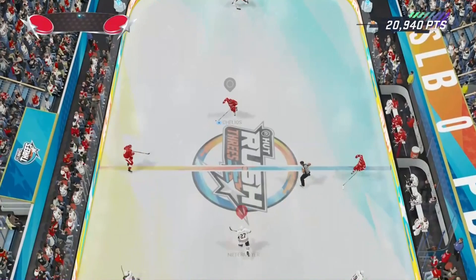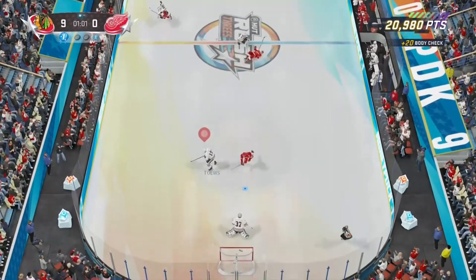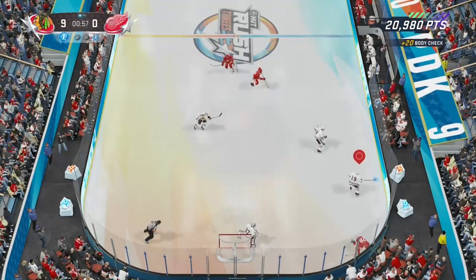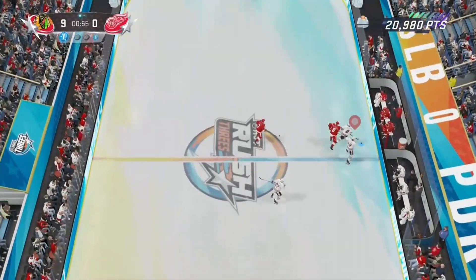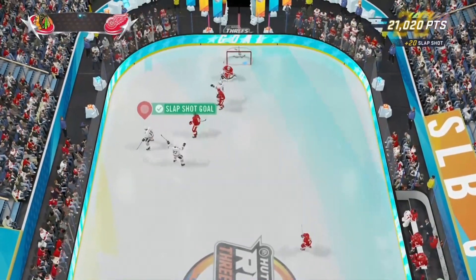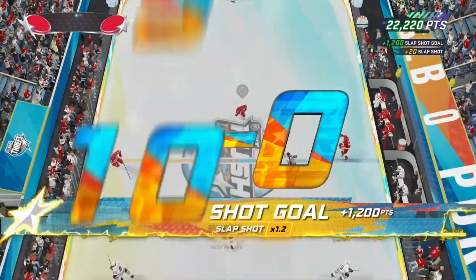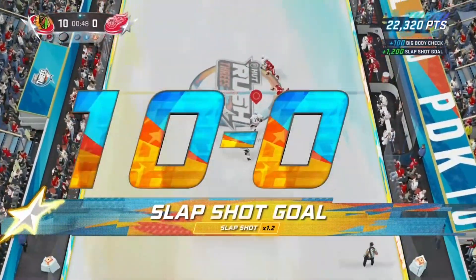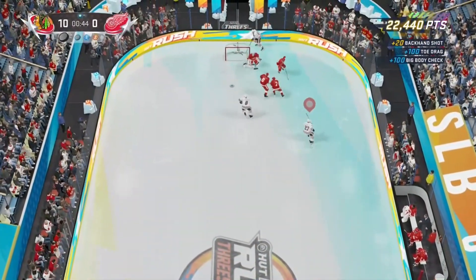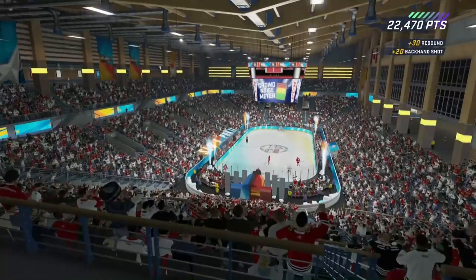HUT Rush is easily the most effective way to get icon collectibles. There's an objective where you have to play 100 HUT Rush games to get one icon collectible. This is so easy. HUT Rush is one of my favorite modes to play because you can just hop in, listen to music, hop on a Discord with friends, or join a Zoom call for school, and just play HUT Rush on your other monitor — just body check people, get easy goals. This mode is so easy. I think HUT Rush is a really similar mode to squad battles.